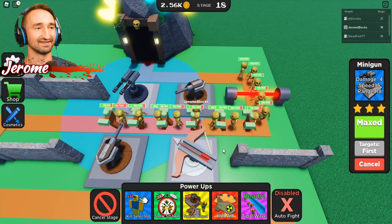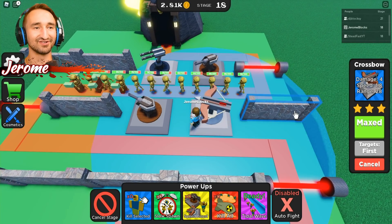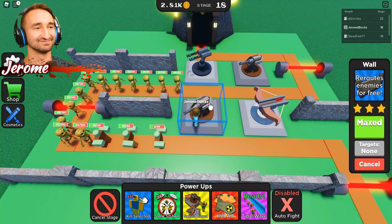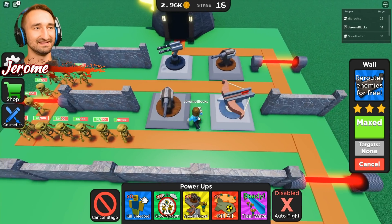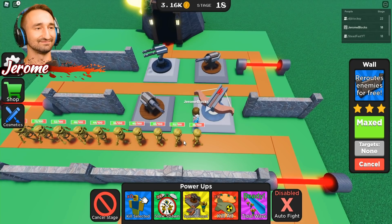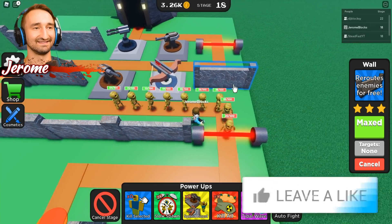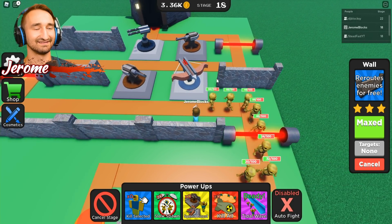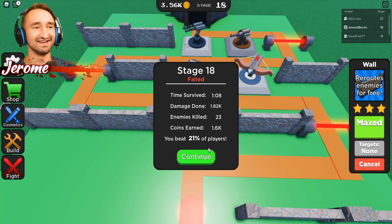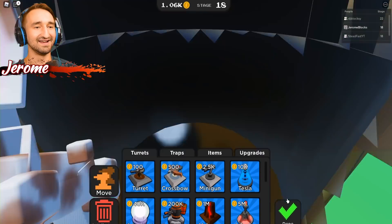My troops are putting up a fight here but I'm not sure they're going to pull through. I wish you could build in the middle of the round. You can upgrade but you can't build. Well, if you were to build, you would change the path — true. Most of my pathing is set up by turrets and not walls now. You can upgrade mid-battle, which is nice. I found the perfect spot for my next minigun. If I get rid of this wall and put down a minigun right there, that might end up being game-changing.